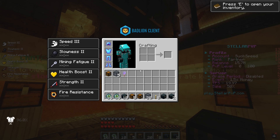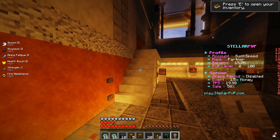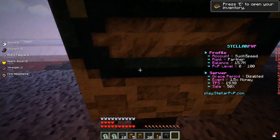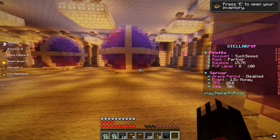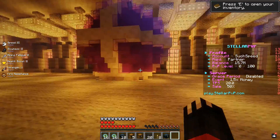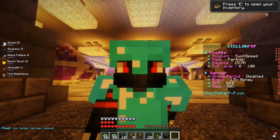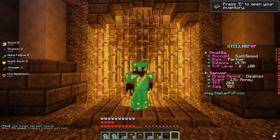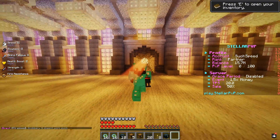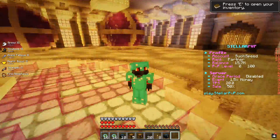It says 'Drop this dungeon key into the portal at spawn to activate the portal.' I'm going to go to spawn and activate it. I think this is the portal. So we're in the dungeon right now but there doesn't appear to be much going on — and I can't leave. I don't really understand what I'm supposed to be doing. I can't break anything. I think I'm going to end the video off here. Hopefully they'll get that working soon.